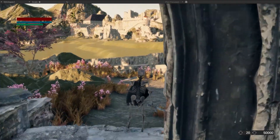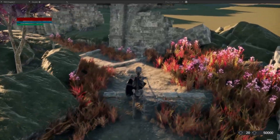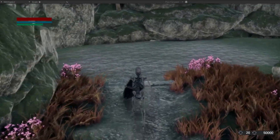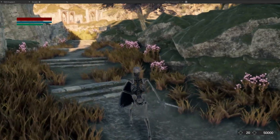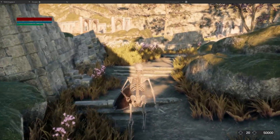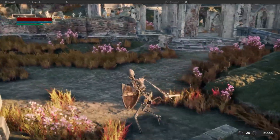Now let's test what we've made. This is the path going down to the lower part of the ruins, and the time of day is around noontime. Let's go back up and check if the path is clear. It seems to be clear and the player can easily navigate it.